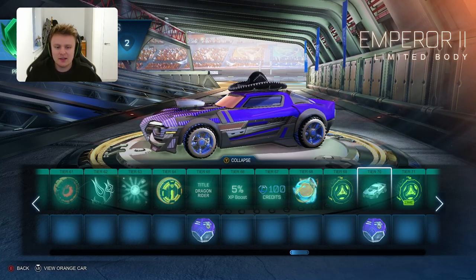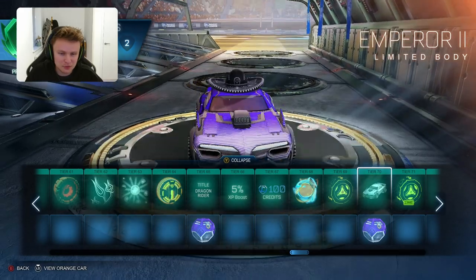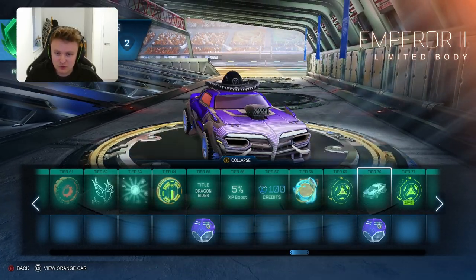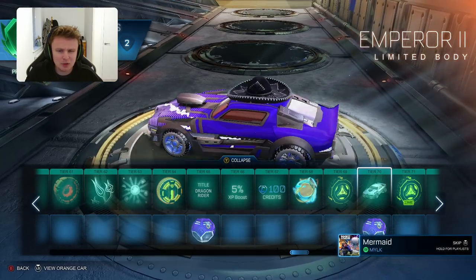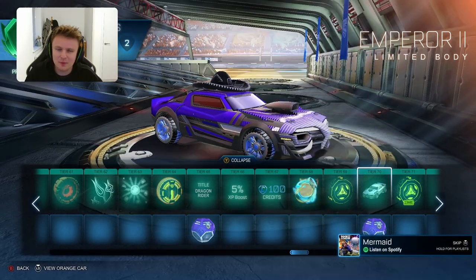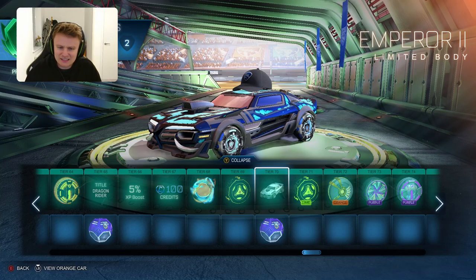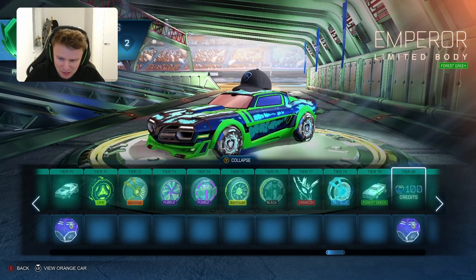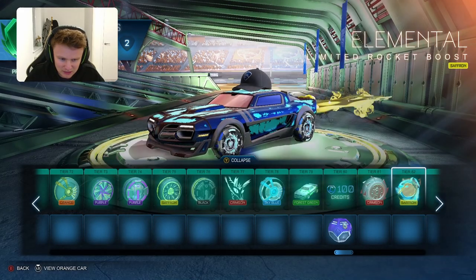Let me know what you think of this Rocket Pass - I have to say I'm not that impressed. There's been a few good items but they definitely have better items in the past. It's weird that they've not really stuck to the fire ice theme like I thought they would, but the new car is quite cool. It's probably the same hitbox as Dominus - can someone confirm that in the comments. After doing those 70 tiers there was a new gold explosion - the fire and the ice one. But it looks like the rest is just painted stuff.